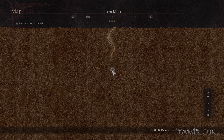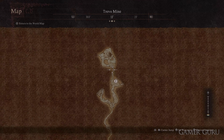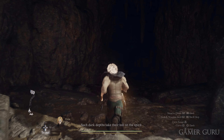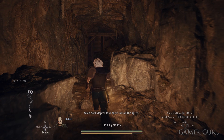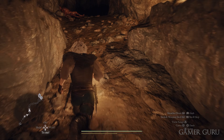Inside Trevo Mine is where you're going to find both the Greatsword and the Archistaff. Marker number one is the location of the chest where we find the Greatsword, and marker number two is going to be the Archistaff. From the entrance to this cave — just to make sure nobody gets lost — we're going to quickly run through and pick up both of the weapons we need.